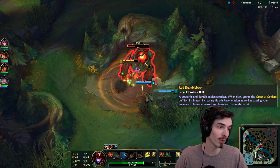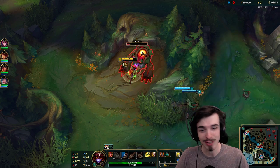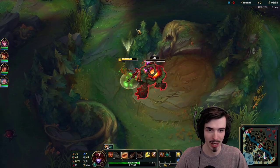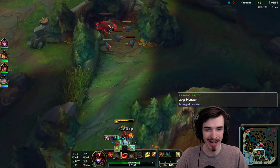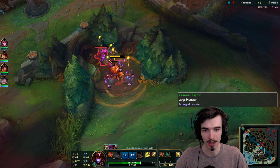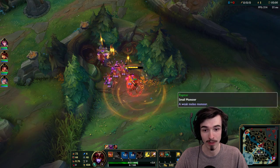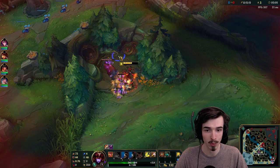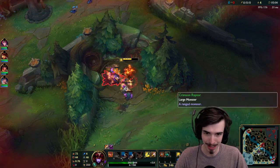First things first, your Runes and Masteries. You want to go for AD Reds, Attack Speed Quints, Armour Yellows, and Magic Resist Blues. And for Masteries, 18-12-0 with Fervor. Fervor for Battle is actually the Mastery of choice on Shyvana. This whole Guinsoo's build is very heavily focused towards on-hit damage.